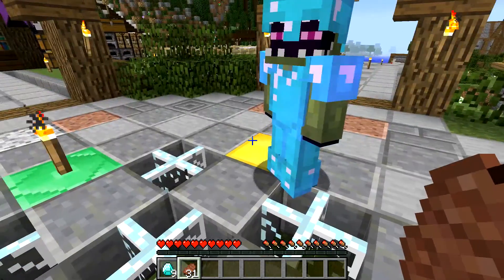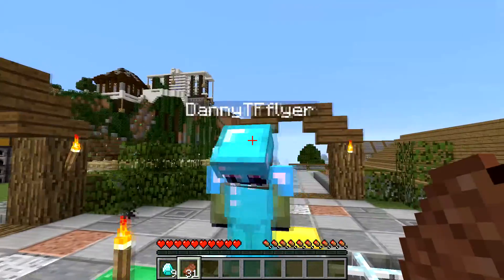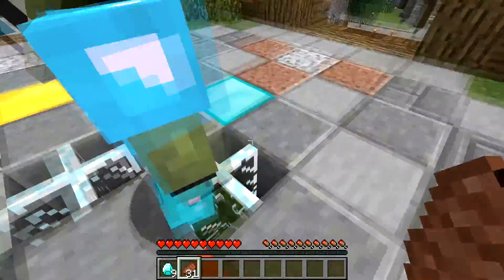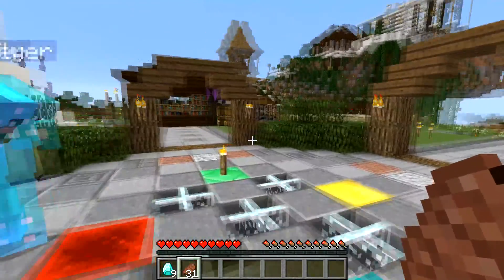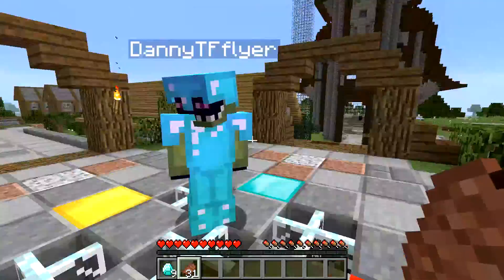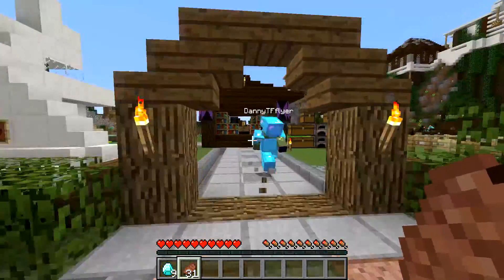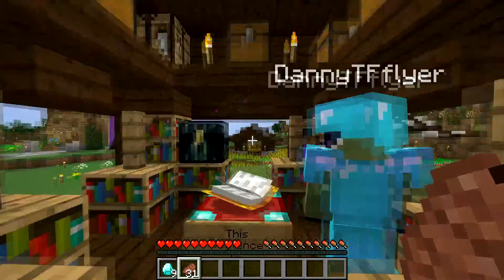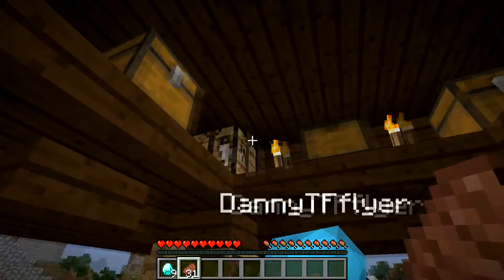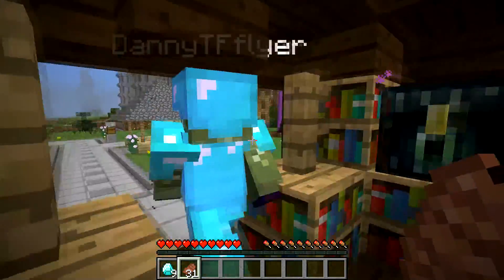Today we're gonna give you a little tour around the place. You're standing at spawn right now. If you're wondering what these are for, these are going to be beacons. So where do you want to start? Anywhere? Okay, we'll start here — this is the community enchantment chest and ender chest, and there should be some lapis around.